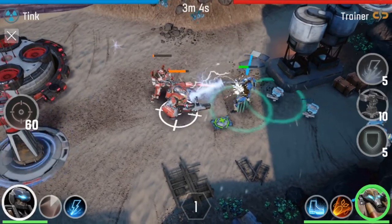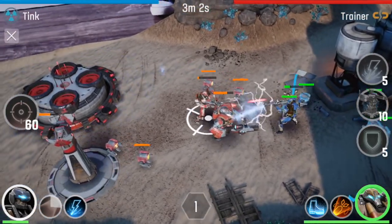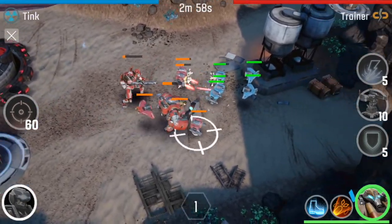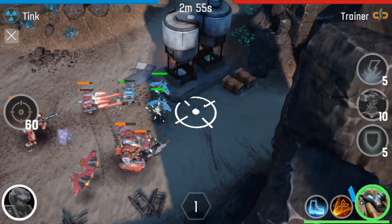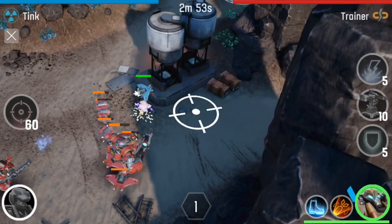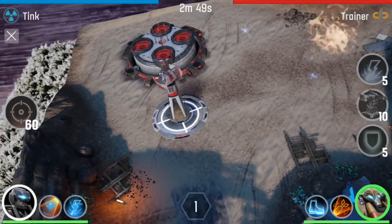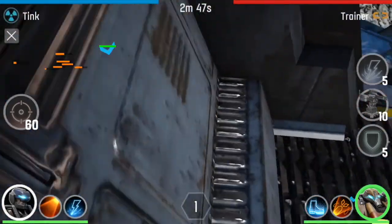I'm going for it - I'm right down to their base. My aim is to now destroy the big circle you can see on the left hand side. But in order for me to destroy that, I need to destroy the two turrets next to it so that it releases an electro charge that I've got to destroy.